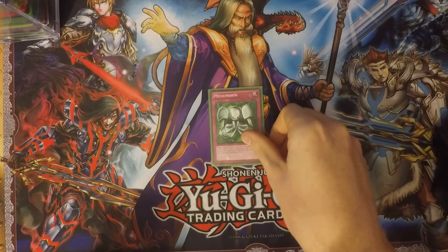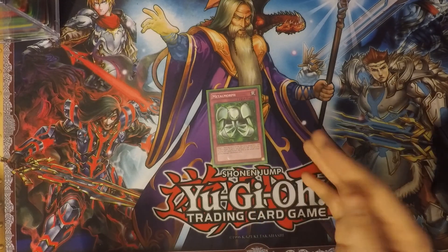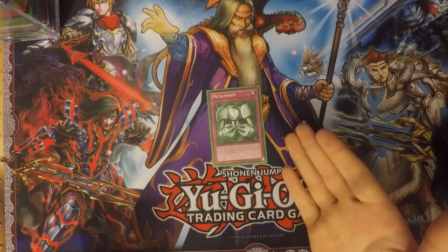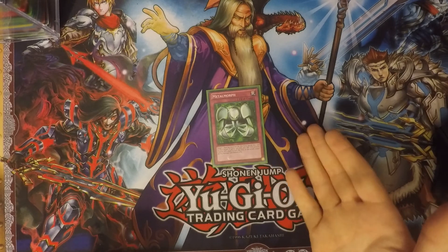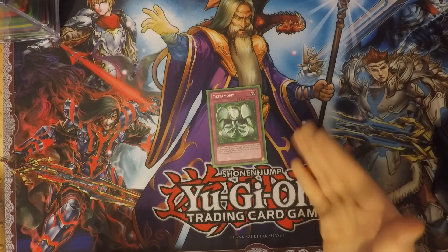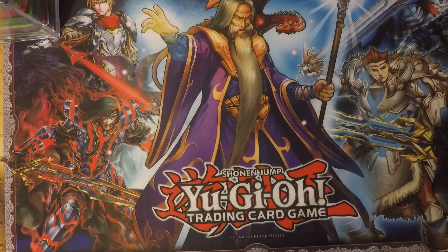Next, for another equip trap, I run one Metal Morph. Target one face-up monster you control — equip this card to it and it gains 300 attack. When it declares an attack against an opponent's monster, you target that monster and the equipped monster gains half of the targeted monster's attack. An easy way to gain attack.